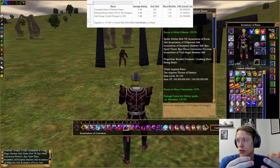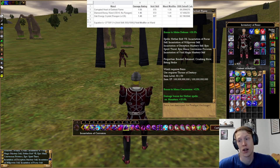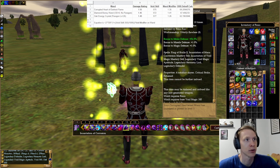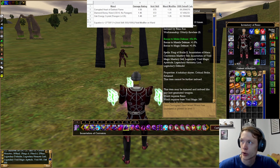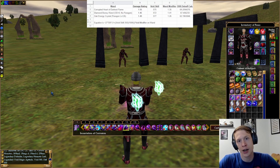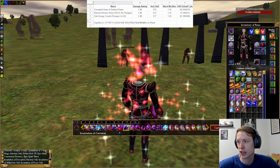When I'm using this corrupted heart of darkest flame, I get a decrease in the target's damage reduction rating of 69.2, which I think is pretty good. And then when I use my Oak energy crystal, which has some paragon and it's a VR void wand, it's going to be 62.2. So it's a small decrease, but it does add up, especially in large group content. I'll show you some of this in action.